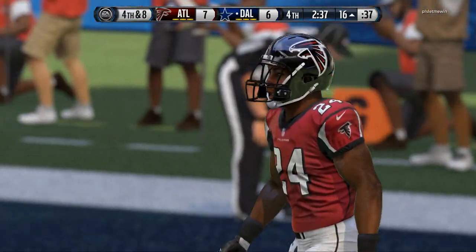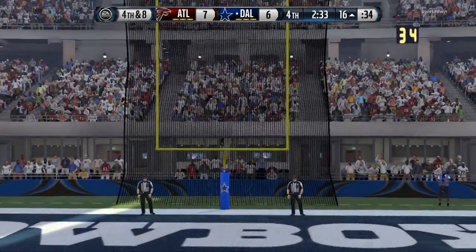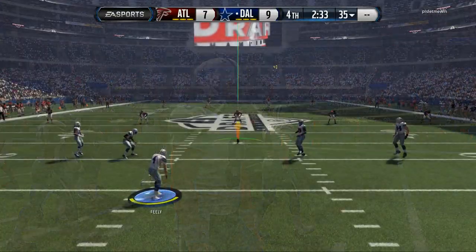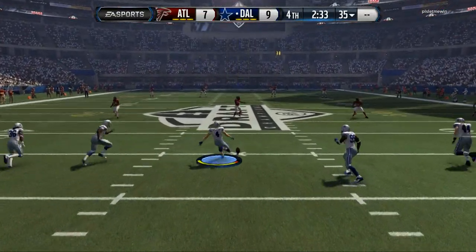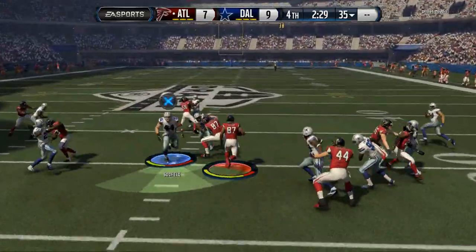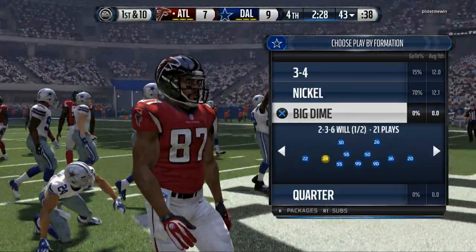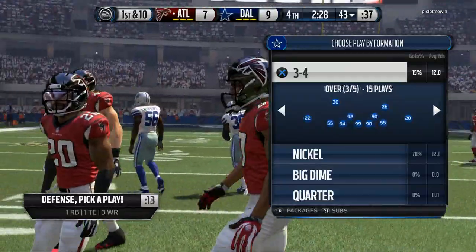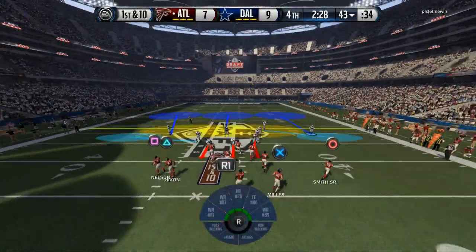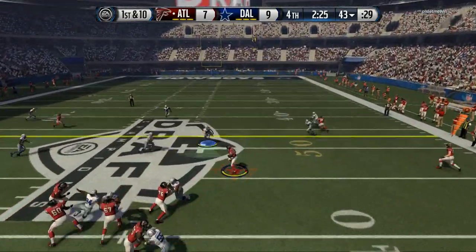Really hoping Crabtree would make a play for us — unfortunately he dropped it. Maybe if Evans had been in there he would have made that play. Now it's all up to the defense to get a stop and get our first win here in Draft Champions mode. It's been a great game mode so far. There was almost a big kick return that really puts our defense in a tough position. Checking down into the 3-4 over formation using my sting pinch scheme.